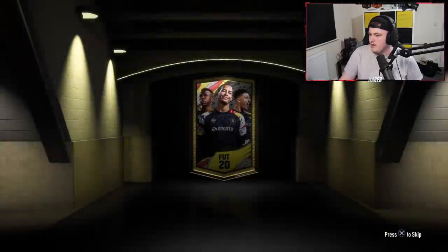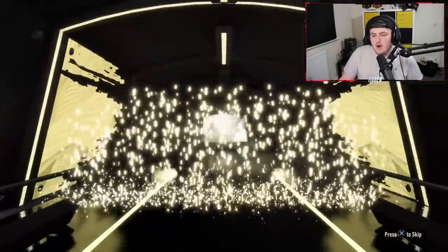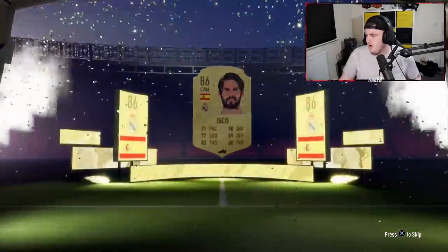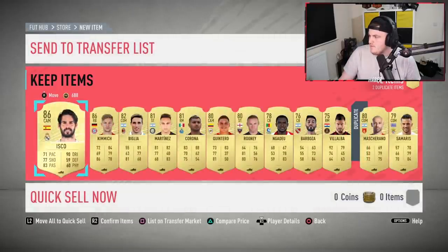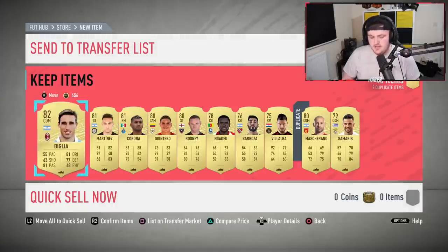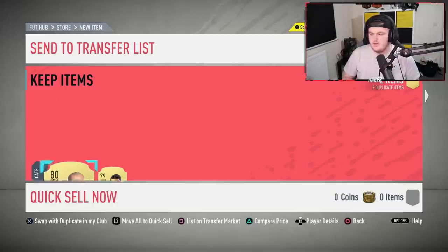Let's have a quick look at EA's website whilst we open packs and see what is going on. We've got a walkout - let's go! It's going to be Spanish CAM... Isco, 86. Brilliant. They get automatically upgraded each time the player earns a qualified in-form during the remainder of the current season. 286 in one pack, that's actually pretty good. Domestic league fixtures count towards a player's club winning streak. Interesting.